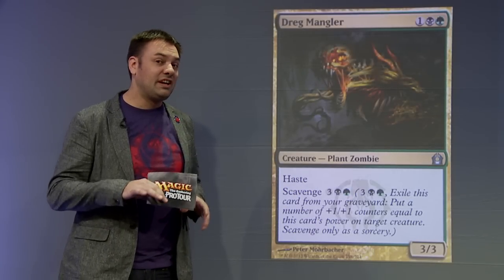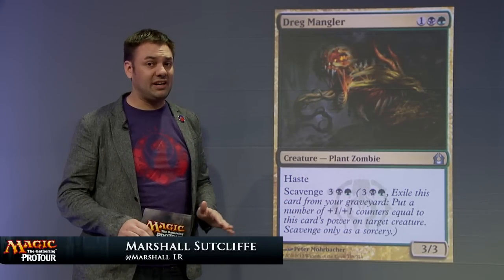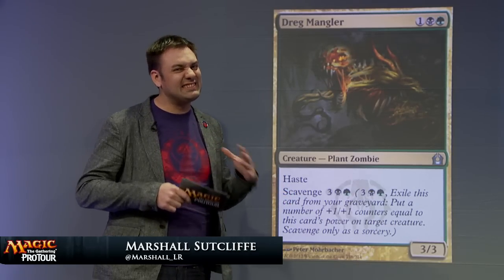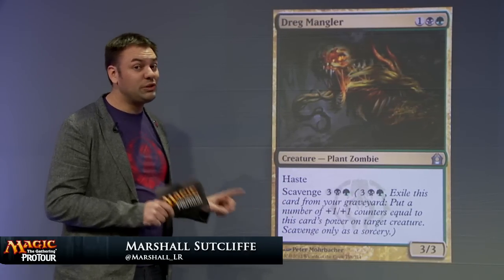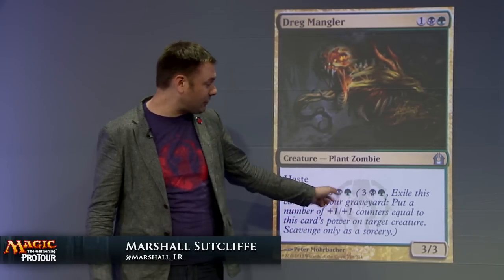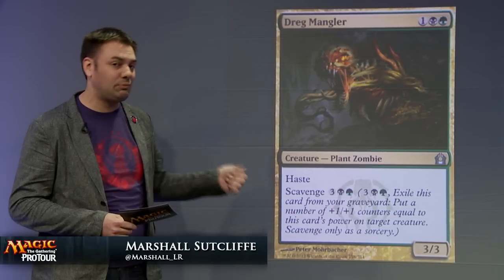Now let's look at the opposite — Dreg Mangler. It costs one black, one green, and one generic — three mana for a 3/3. On the Vanilla Test alone, you're pretty happy to play that. A 3/3 for three, even if it's two colors, doesn't come around every set. So again, you might look into the text box expecting to give something up to get that 3/3 for three. But with this one — nothing. In fact, you get bonuses: you get haste, so it can attack the first turn it comes into play, which is excellent on a 3/3 for three mana. And it has Scavenge so that when it finally dies, you get extra value out of it later. This is a card where you put it on the Vanilla Test, you're pretty happy, and then you get all this other bonus stuff — you should be really, really happy to run this type of card.